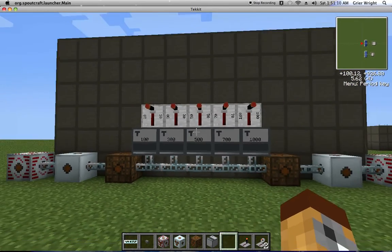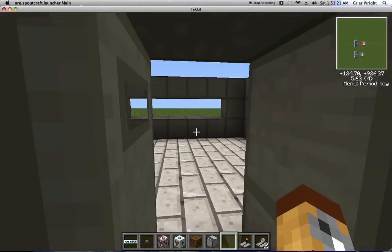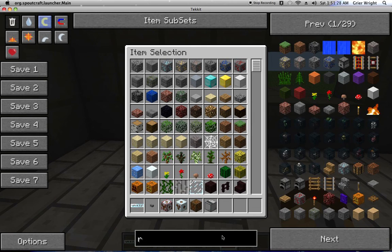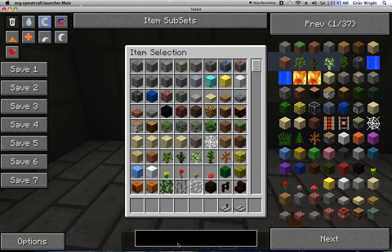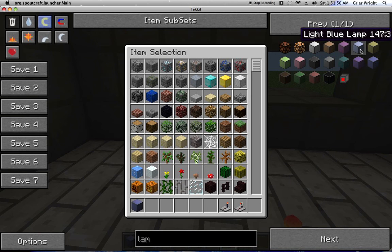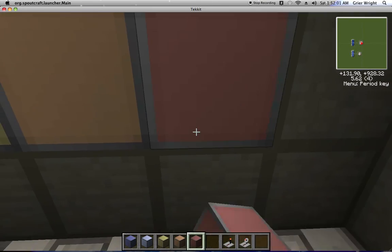Now you want to get some lamps. I usually stick with a blue, a light blue, a yellow, an orange, and a red, and then I just place those in that order: blue, light blue, yellow, orange, and red. Nice and color-coded. You want to put your receivers here on all the platforms, obviously.